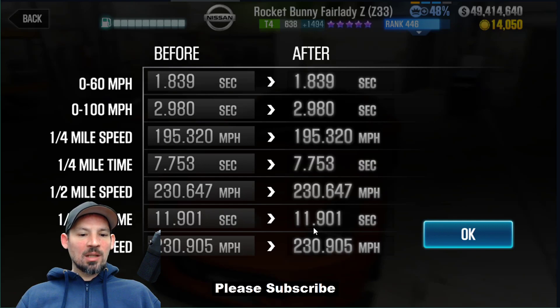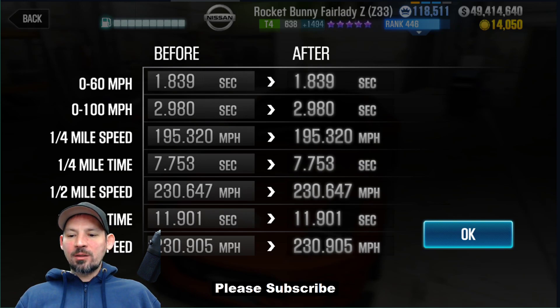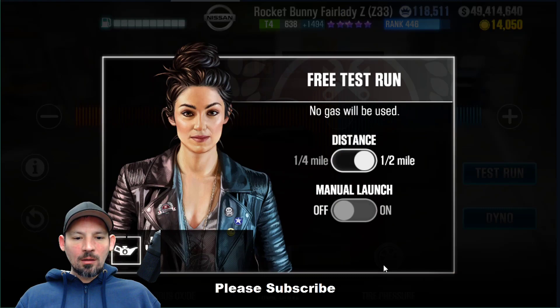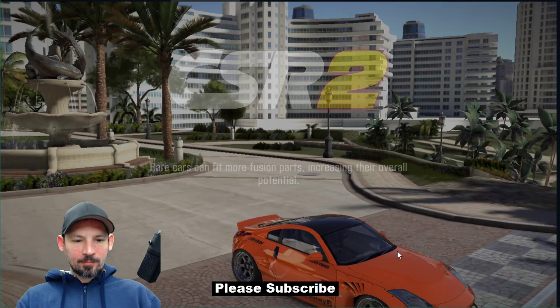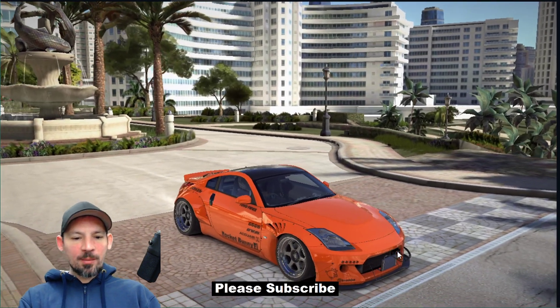With a dyno time of 11.901, that beat dyno by a pretty nice amount. Let's go do another test run, and then I'll show you how to drive this if your car is maxed out at stage 6. It's very different, but similar.